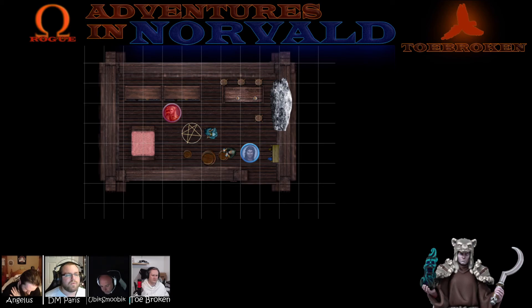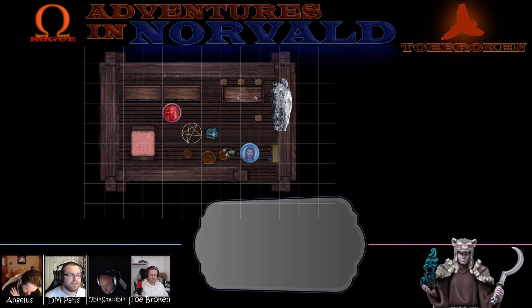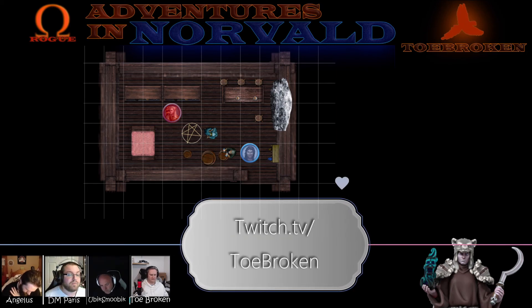The first one is a potion of reduced person — if you drink it, you'll be small for a period of time. The second one is a potion of spider climb — if you take it, you'll be able to climb walls with the power of a spider. The third one is a potion of virtue.